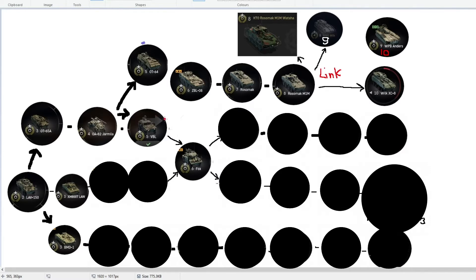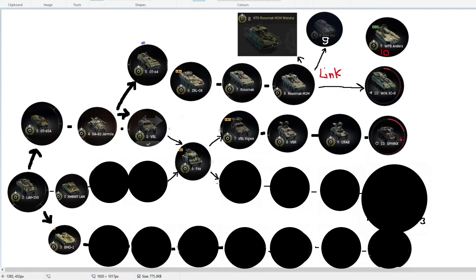It's a tier 5, and I put the Fox at tier 6 because it's going to be a transition from ATGMs and machine guns in the same vehicle — not separately. From here we go up with the tier 7 VBL Ingue, then VBR Crab at tier 9, and Sphinx at tier 10.